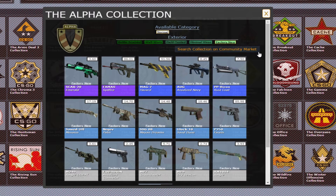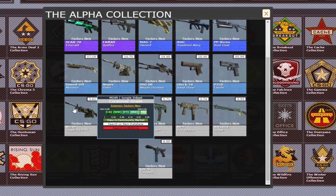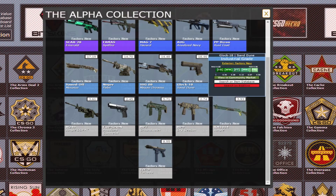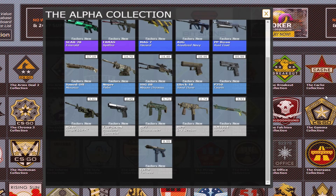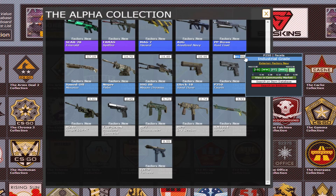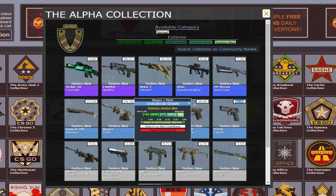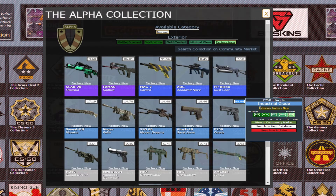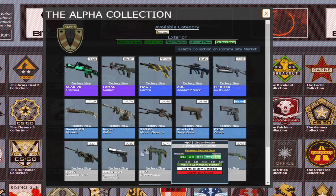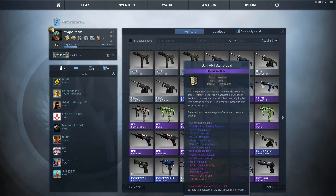I'll quickly show it to you. This is for the Alpha collection — I bought a Minimal Wear Jungle DD Pad for a really nice price, float value around 0.086, not for three bucks because three bucks is too expensive. I bought 10 factory new guns with nice floats and I can get a factory new gun with a 10% total chance. Even for 85 dollars it's hard to sell, but the whole trade-up costs around 60–80 cents and you can get a 15-dollar gun — it's incredible.